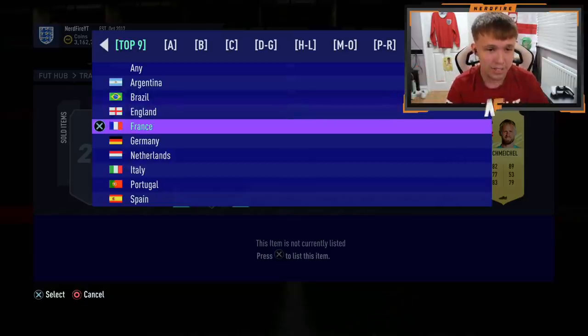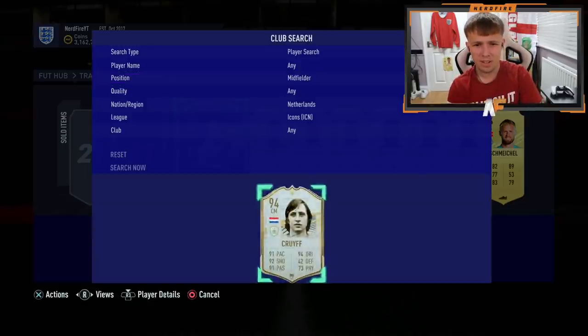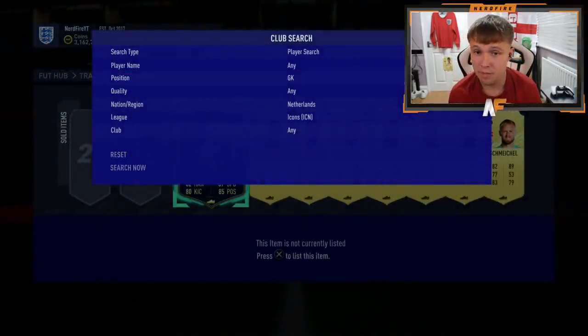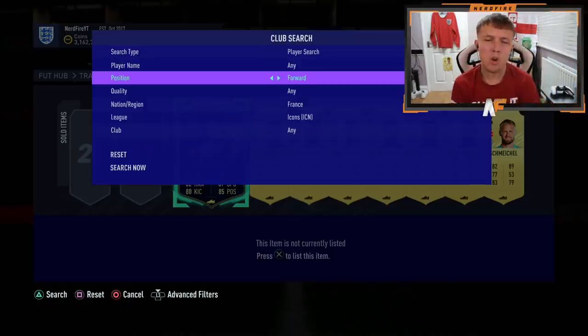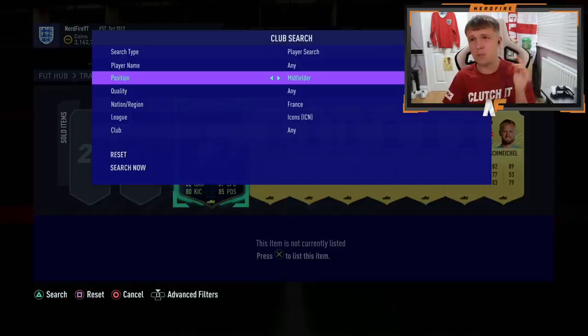Down to Brazil, France, and the Netherlands. Netherlands — we'll go defender first. It's not a defender. Midfielder — we don't want a midfielder because Gullit is a centre-forward. We've already got Cruyff. Forwards — there are some bad ones. It's not a forward. Not Van Nistelrooy. France — I'll go forward first. It could still be Trezeguet. It's not a forward. Midfielder — Patrick Vieira or Zinedine Zidane would be insane, I'd be so gassed if it was Zidane. We've got Pirès left, Makelele — there's so many it could still be.